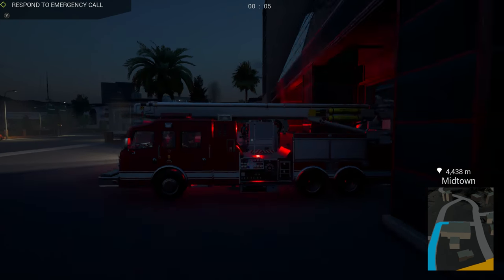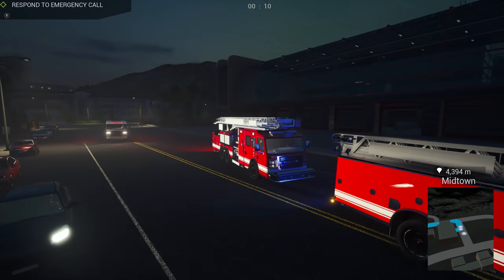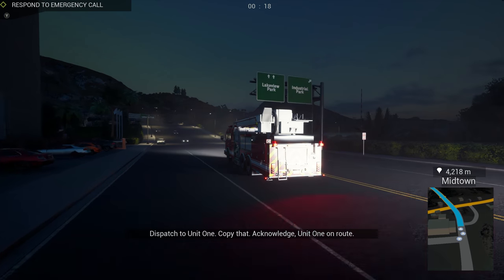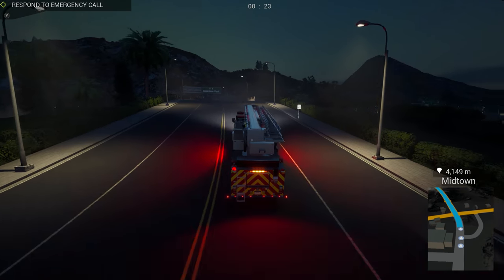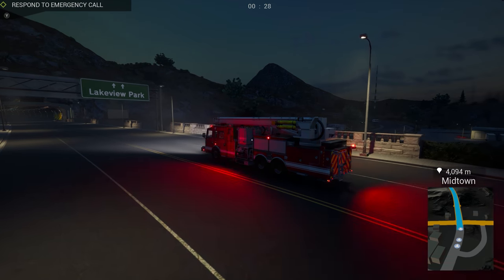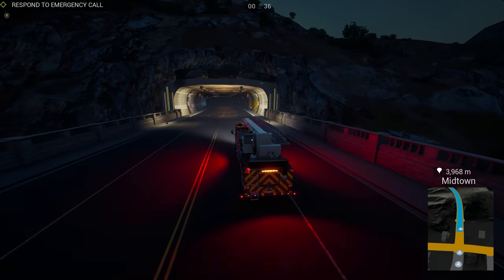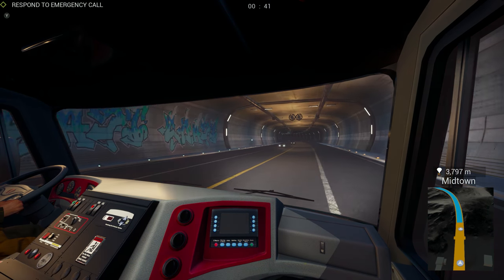All right, rolling out once again with Northern Alex in Firefighter Simulator — we have no headlights on. There we go, now we do. Overtaking the other one — fire truck racing, gotta love it. On our way to a large fire. We're going all the way across town, a long way to go. We're going through the tunnel here, which looks very nice — this tunnel is huge.